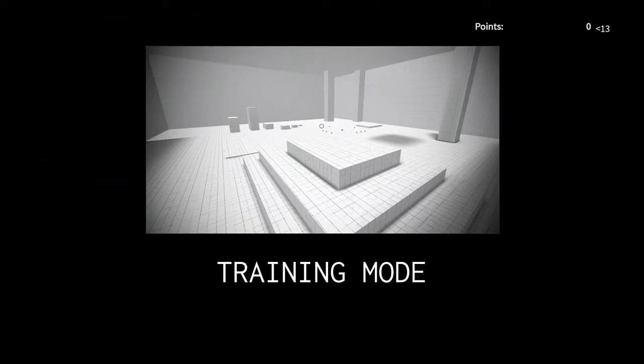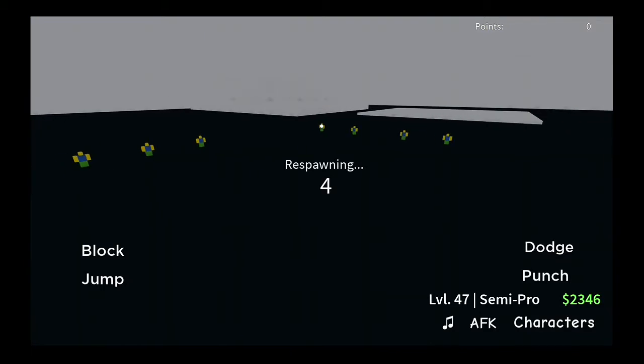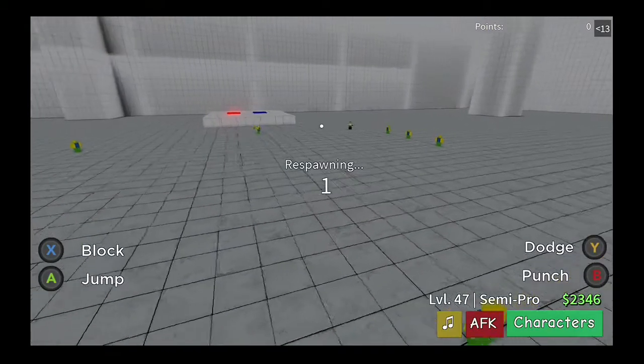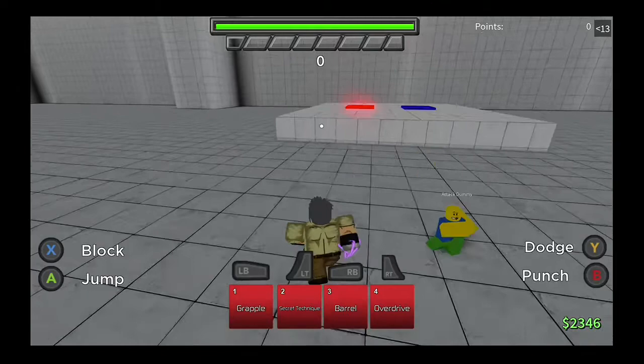I'm going to be showing you an ABA glitch where you can practically get any gold skin that you want. What I mean by that is you can't technically keep the golden skin — the only thing you can do is just have it, and it's pretty cool to just see yourself having a golden skin. I'm going to be showing you how to do that. It's very simple and very easy, so let's go ahead and start.